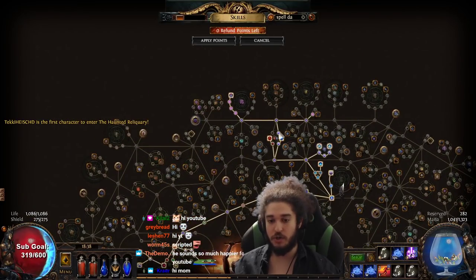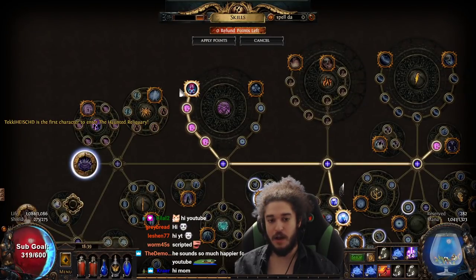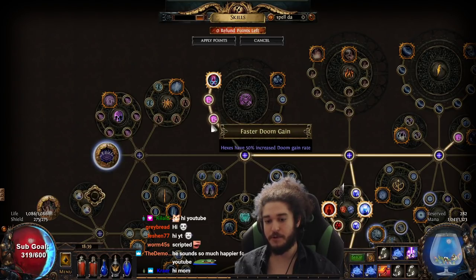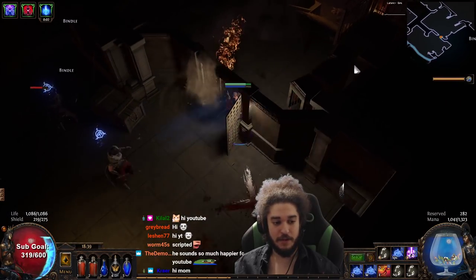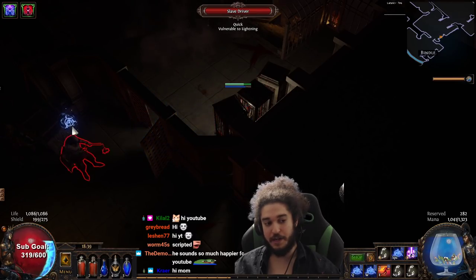The only curse nodes I have on the tree are Hex Master and I've just grabbed curse effect. I played before even having any curse wheel and the AoE clear feels fine already. So I have 100% increased doom rate. When I curse a target, they will have a hex on their head. This hex will start to blink and pulse — that's a pulse when it is at max doom.